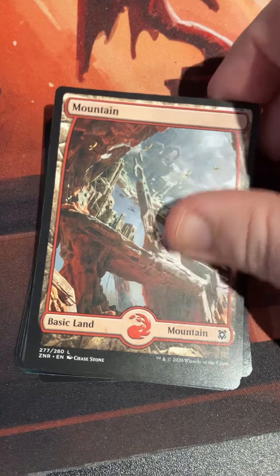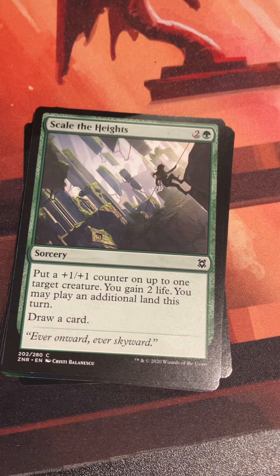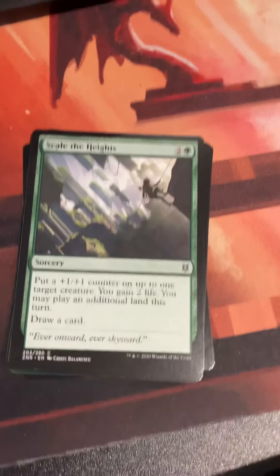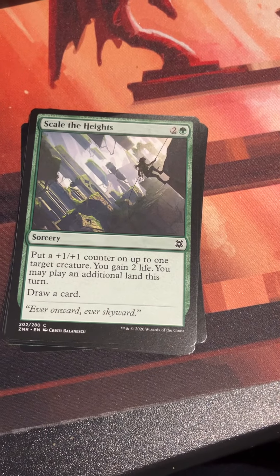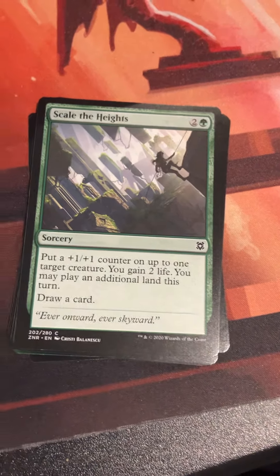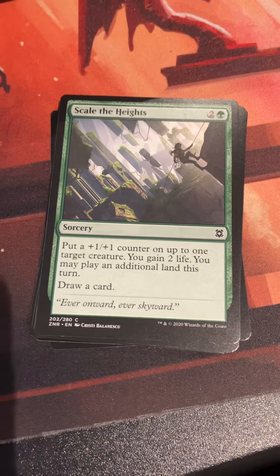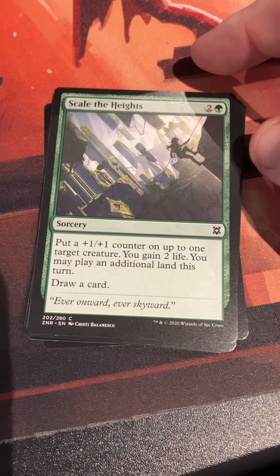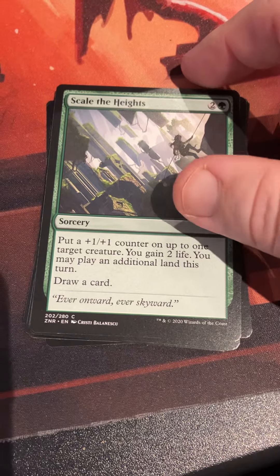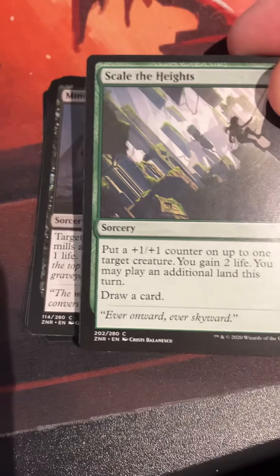Scale the Heights: two and a green for a sorcery — put a plus one counter on up to one target creature, you gain two life, you may play an additional land this turn, and draw a card. Landfall is of course a staple of Zendikar. I've played this card a couple of times in Brawl and other places just for fun — played it with Kodama and so on to get the plus one counter going.